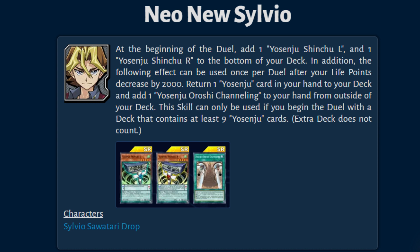The Neo New Silvio skill lets you shuffle a Yosinju card from your hand to the deck to add a free Yosinju Channeling into your hand from outside of the deck. The fact that this skill doesn't replace the card that you draw on your draw phase, but instead lets you choose which card you're getting from your hand to turn into Channeling, is amazing. Often you can use this to essentially turn one Yosinju card from your hand into two scales on the field, or you can turn one low-level Yosinju from your hand into a high-level Yosinju by replacing the low-level with Channeling, then using that Channeling to search for one of your boss monsters. The fact that Channeling isn't even once per turn makes this even better — if you already have Channeling in your hand from the skill, you can use one to set up your scales and the other to get whatever boss you need.